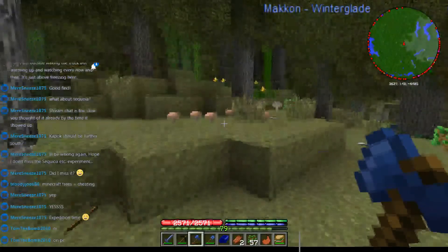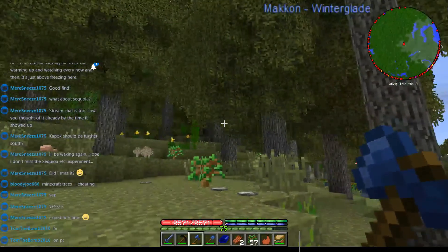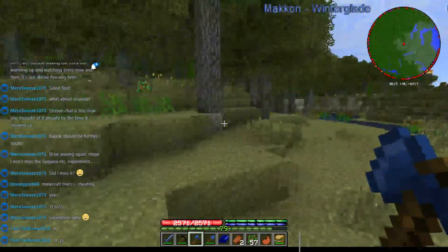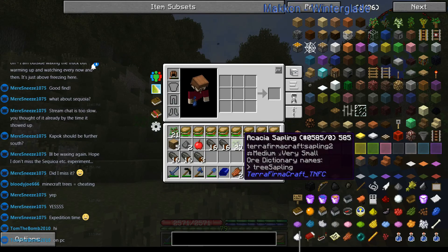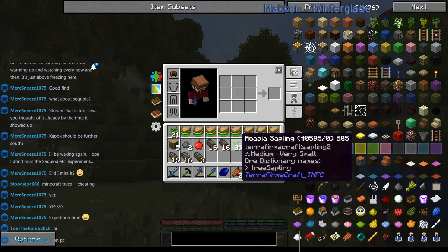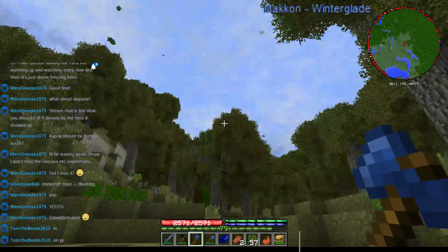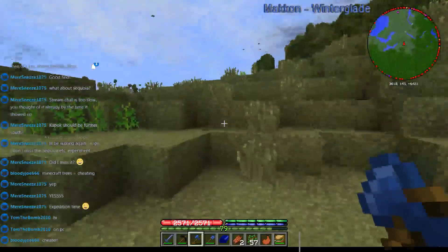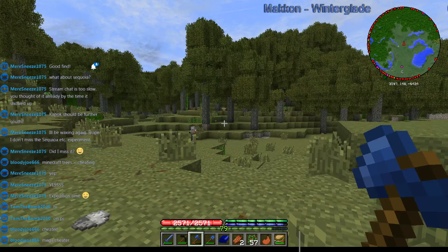We can get saplings that are unattainable - we're not supposed to be able to get these things. I can guarantee people are gonna say I'm cheating them in from creative. These are acacia saplings - there is no way to get these, none whatsoever. And I found a way. It is mega cheaty - an arrow flies right past my face.